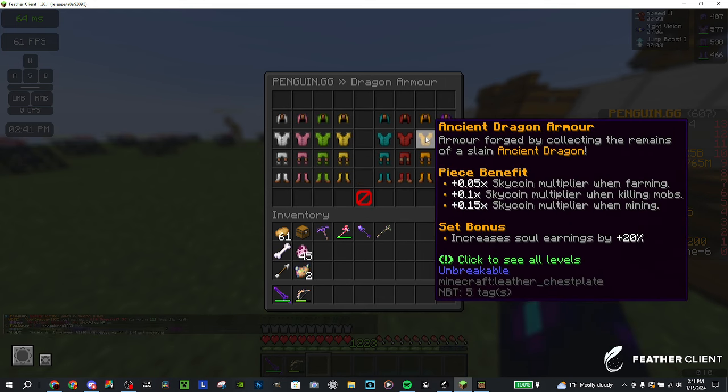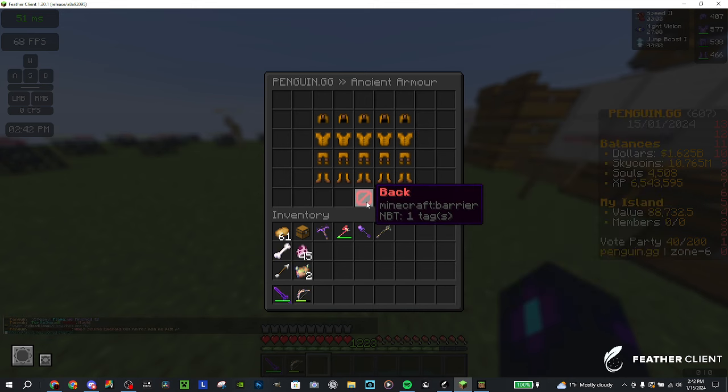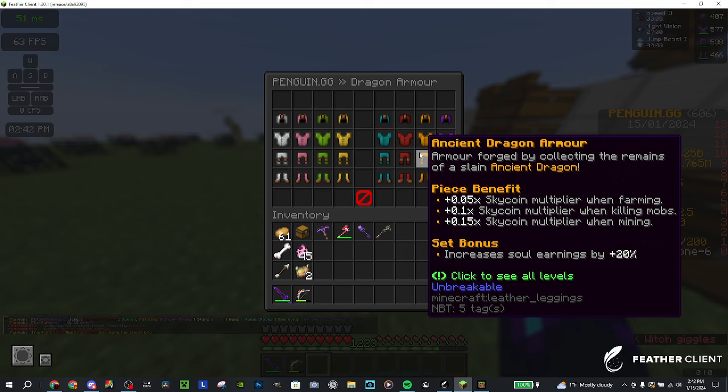Next we've got ancient, which is one of the rarest dragons. It gives a bunch of skycoin multipliers when farming, killing mobs, and mining, plus an increase in souls by 20% at tier 1. The skycoin multipliers go up to 0.25, 0.3, and 0.35. It also increases soul earnings by 100%, which is good, but the soul shop is way too overpriced so I don't find the souls part useful anyway.